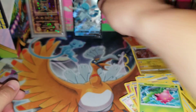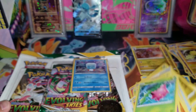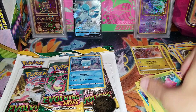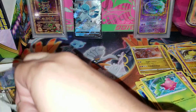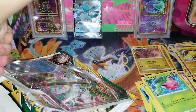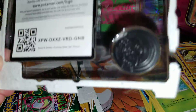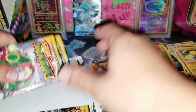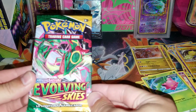Let's move on to our next three-pack blister. Here you go. We have the co-card and our three packs. First up, we have the Rayquaza pack.